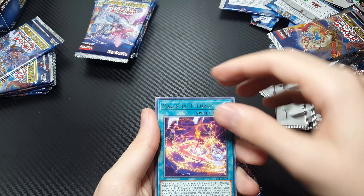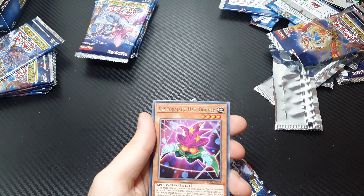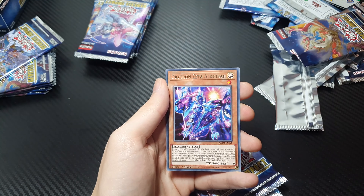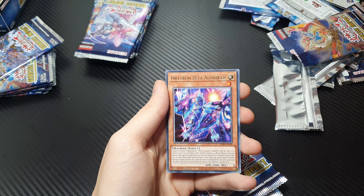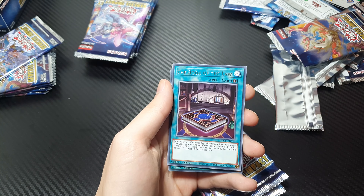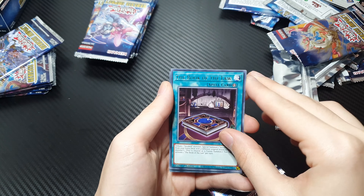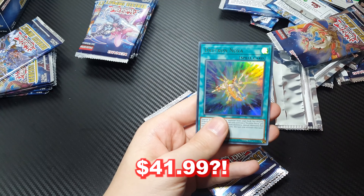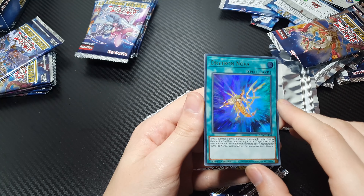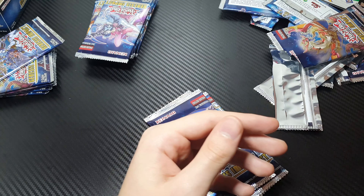Magistris Theocracy, Dryton Gamma El Tannin, Performance Hat Tricker — nice, pretty cool — Nightmare Phoenix, Dryton Zeta Aldebar. That's the problem with these Ugo sets: there's only like 60 different cards and you open six packs and you're already sort of feeling doubles. The Book of the Law. Our first ultra rare: Dryton Nova. Probably not an ultra rare we were looking for, but nice.